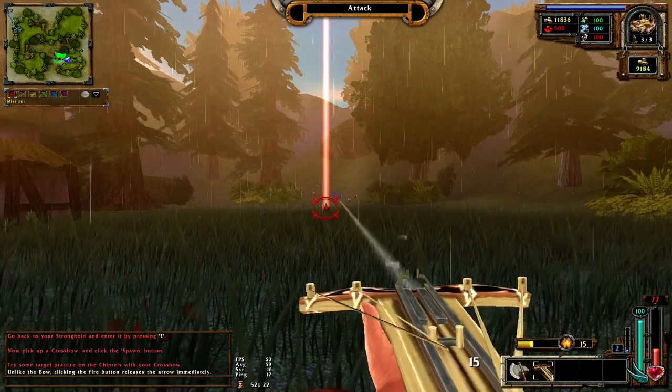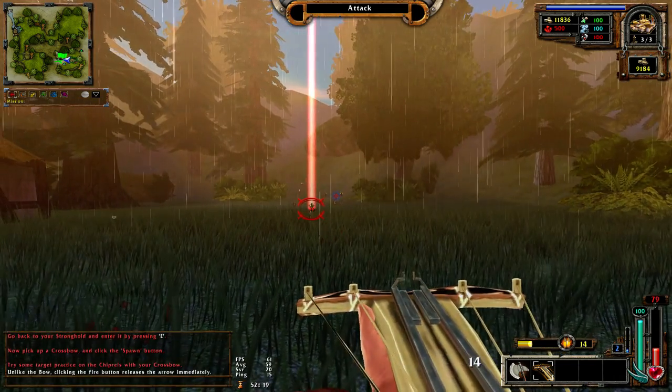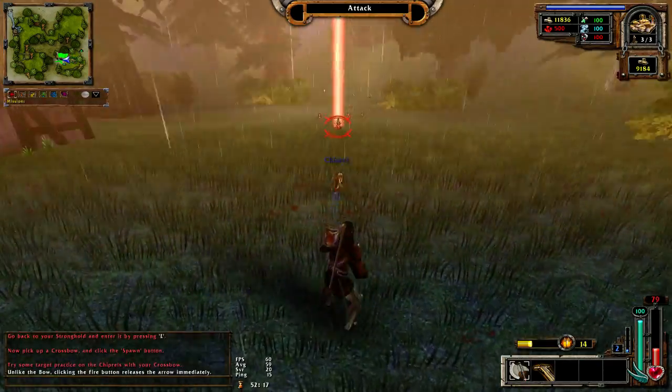The crossbow - you can see it's another weapon, and it's way better. Try some target practice on the critters with your crossbow. Unlike the bow, clicking the fire button releases the arrow immediately. My aim with the crossbow is not so good, because Robin Hood does not shoot a crossbow - I didn't see a single movie where he does.